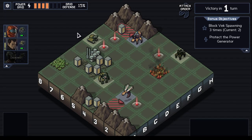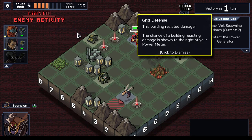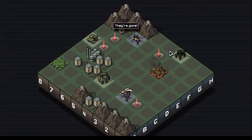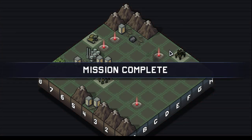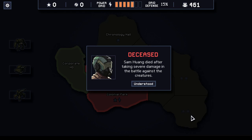The building took the hit. It resisted damage. The chance of a building resisting damage is shown to the right of your power meter — 15%. So it's a 1 in 6 chance. Victory! We protected the power generator, although we lost a pilot. So that was cool. Sem Huang died after taking severe damage in the battle against the creatures. Gotta admit, that was not my finest battle.